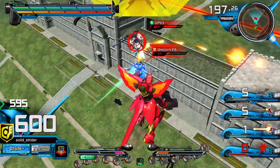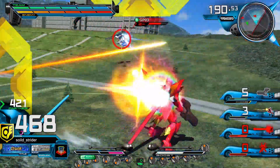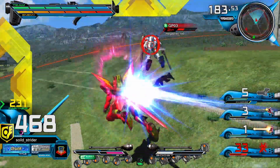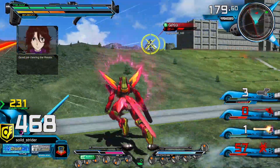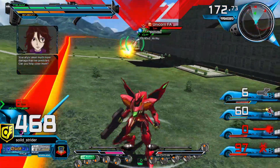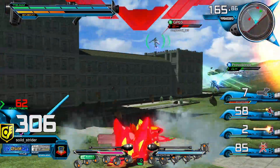But there are some very strong 2500s. Like the GP03, which is on the enemy team — that's actually probably the best 2500 in this game. There's the Darkhounds. There's the Strike Noir from Stargazer — that's also a very powerful 2500. And this guy, he's also a really good suit. He's a great all-arounder with some nice tools to him. And overall it's a very fun suit to play.